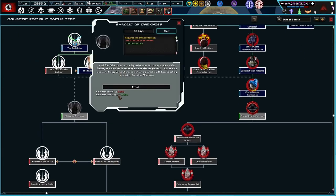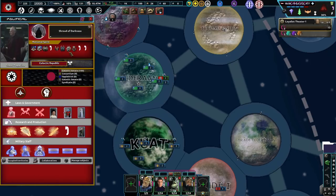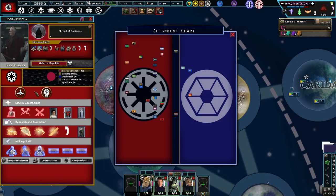Shroud of Darkness: a veil has fallen over our ability to foresee what may happen in the future or even what is occurring on distant planets. This can only mean one thing — somewhere, somehow, a powerful Sith Lord is acting against us from the shadows. Who could it be? Who could it be?